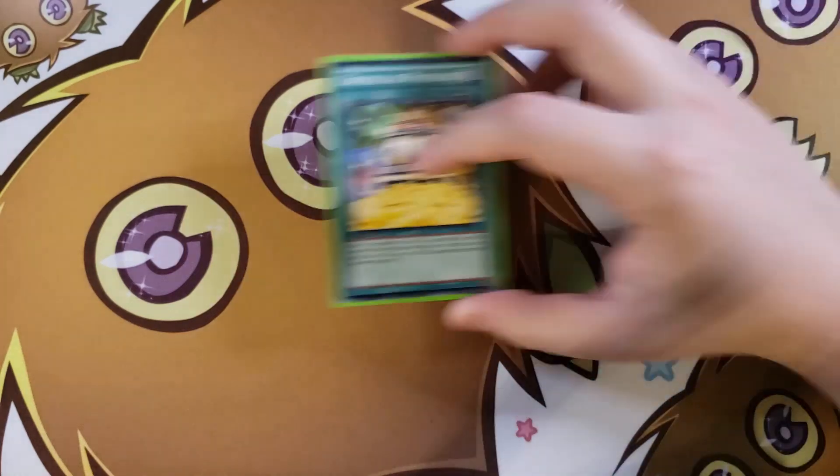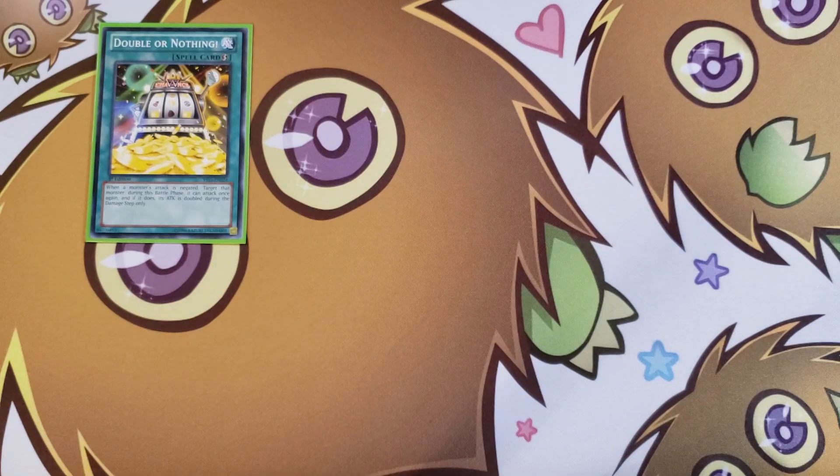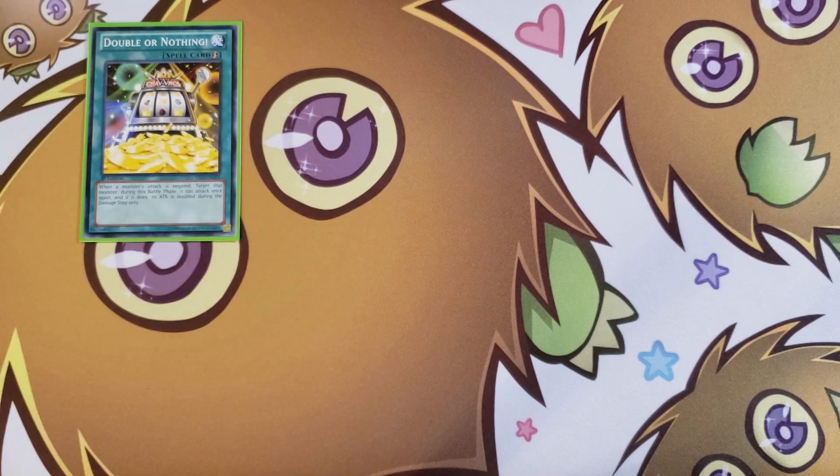For the spells, we play a single copy of Double or Nothing. This deck has so many level 4s you can Pendulum summon that you can OTK your opponent: summon Utopia Double, detach a material, summon Utopia on top of Utopia Double so it comes out at 5,000 attack, attack your opponent, negate the attack with Utopia's effect, then drop Double or Nothing to swing with a 10,000 attack point monster. It can't attack directly — that's the only downside — but it turns two Magispector monsters into an OTK.